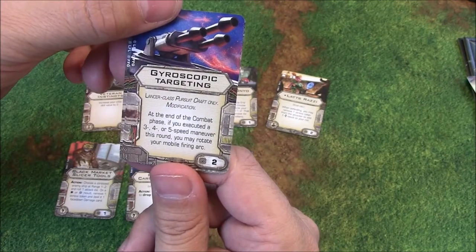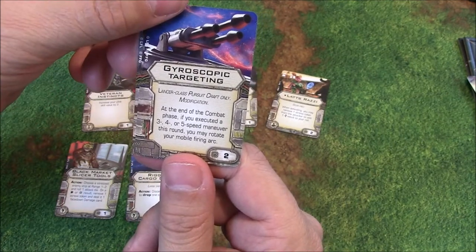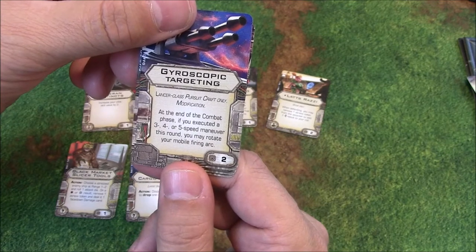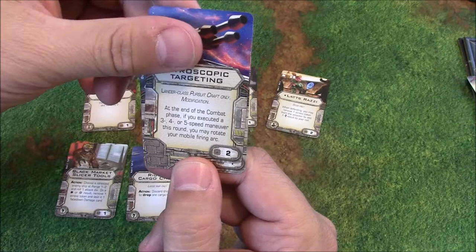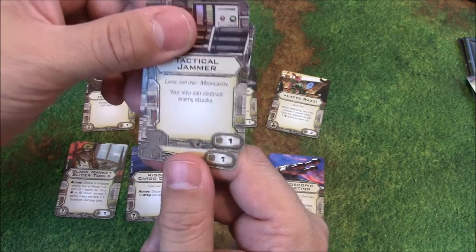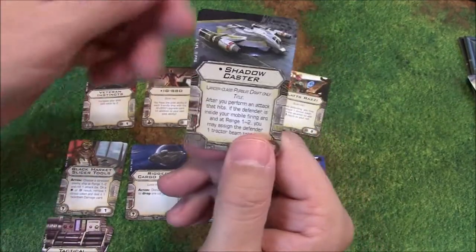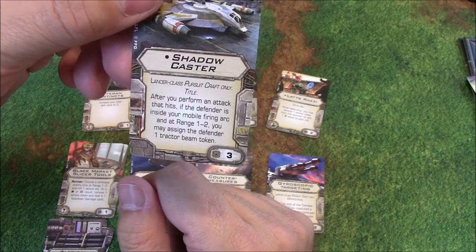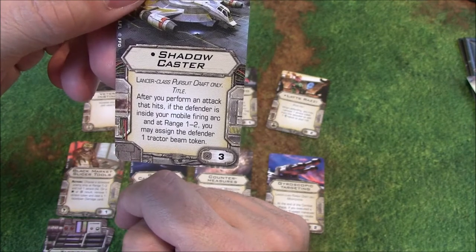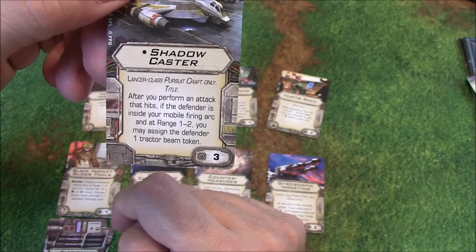Gyroscopic Targeting — Lancer Pursuit Craft only. At the end of the combat phase, if you've executed a 3, 4, or 5 speed maneuver this round, you may rotate your mobile firing arc — a little help with your firing arc. Tactical Jammer allows your ship to obstruct enemy attacks — a card that already exists, and you get 2 of those. Then you get the Shadowcaster title card for 3 points: after you perform an attack that hits, if the defender is inside your mobile firing arc at range 1 or 2, you may assign the defender 1 tractor beam token.